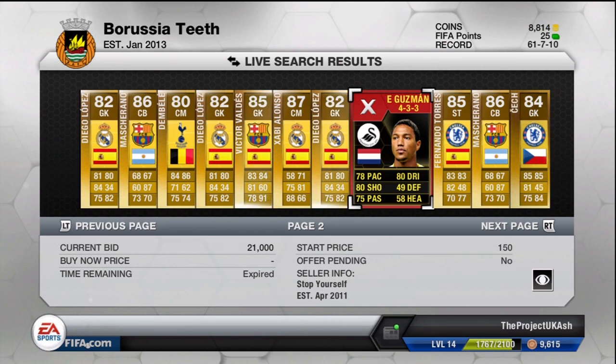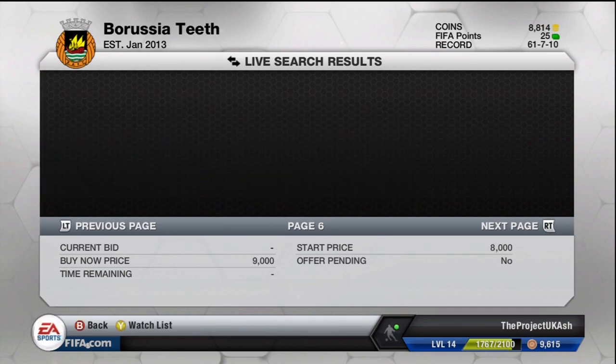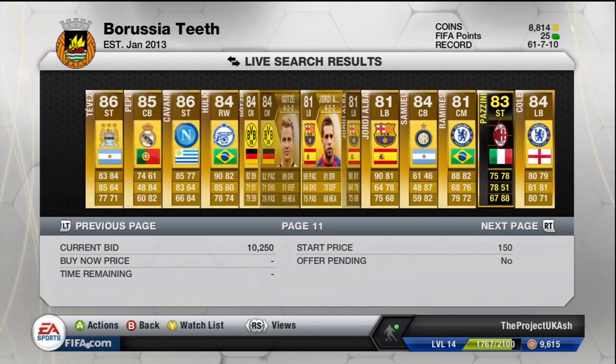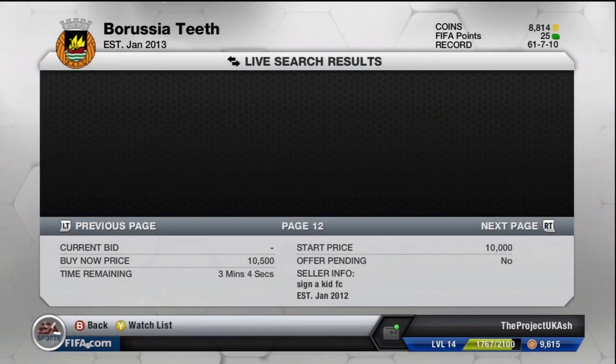I'd recommend bidding when there's about 50 seconds left. Make sure you don't get into a massive bidding war — basically bide your time and wait till there's like 5 seconds left. Sometimes people will price bump, meaning they'll bid like 100k instantly on a player, and you might accidentally bid 1k under and they've just won loads of money off you. So don't fall for that. Wait for the bidding to die down and make sure you're still making profit.